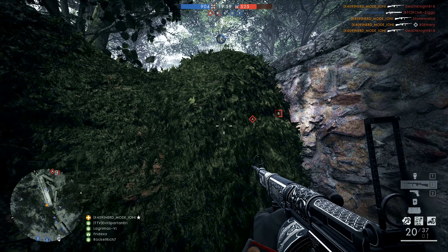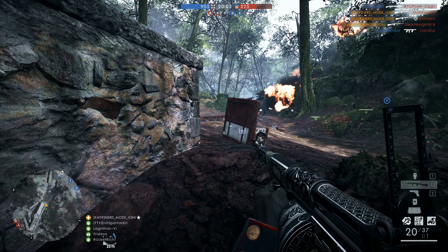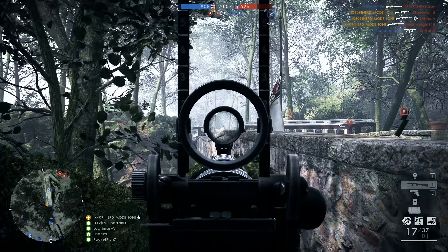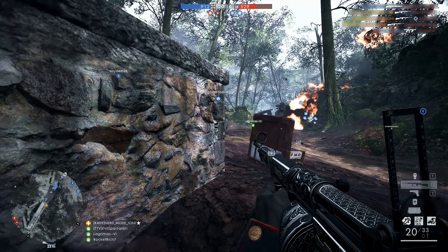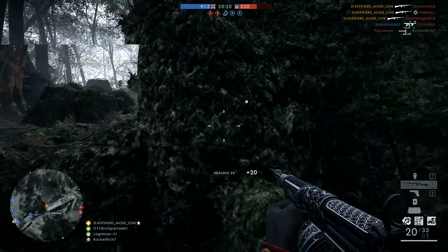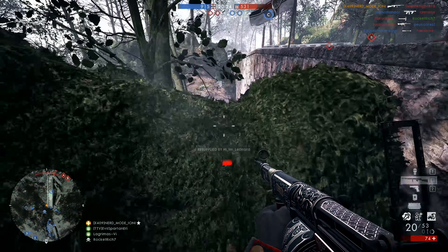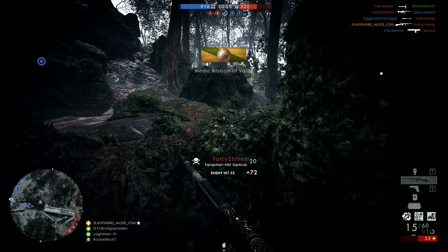For today's episode we're going to be looking at the Farquhar Hill. The name of this weapon is derived from its real-life counterpart. The Farquhar Hill is a firearm that was designed by Mowbray G. Farquhar and Arthur H. Hill, and it was deemed as one of the first semi-automatic rifles of the early 20th century.